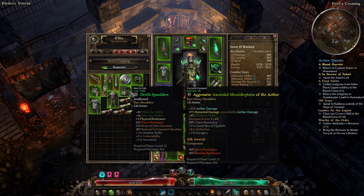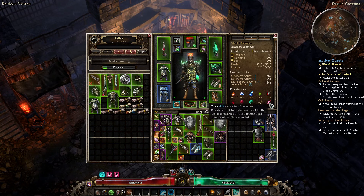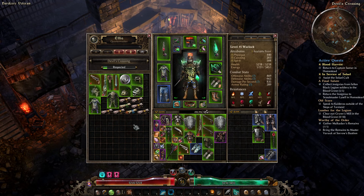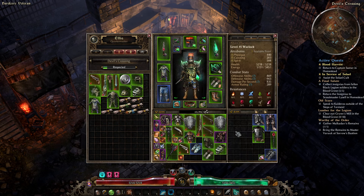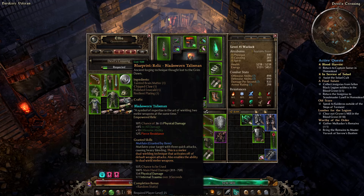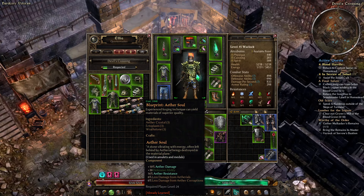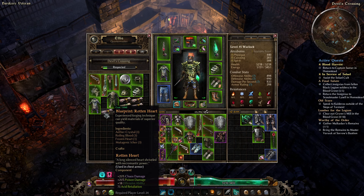Also going to look at the shoulders — you get physical resistance on them, and actually a pretty good roll here. 19% Chaos would be an issue there — it wouldn't cap our Pierce but it would take it back. I think I want to do that for the armor value. In terms of blueprints — Aether Soul, we've already got that, that's honestly the important one. A lot of the others don't really matter.